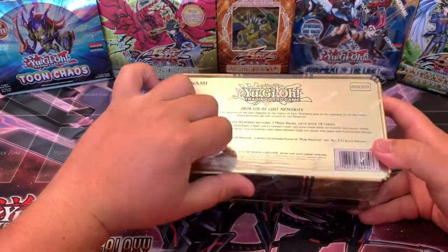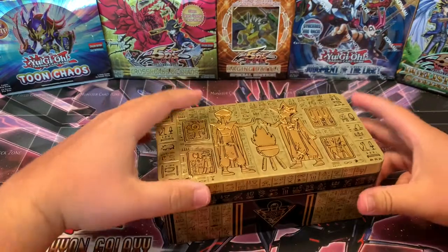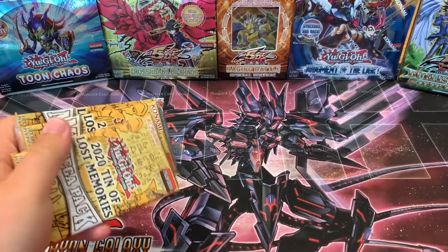Some cards I'm hoping to pull would be Mystic Mind, obviously Red Eyes Dragoon, IP Appaloosa, and Pot of Extravagance.